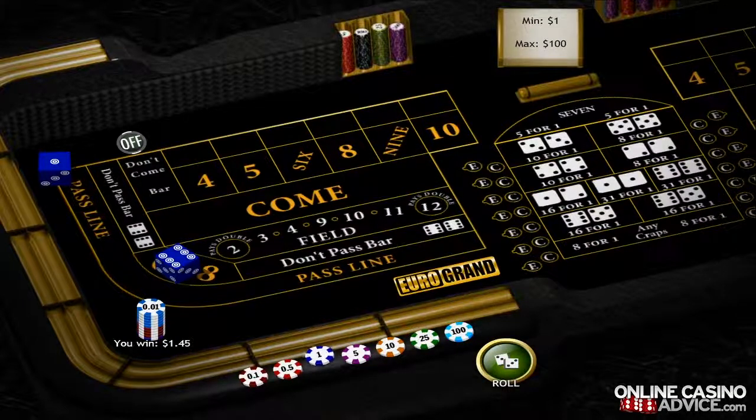Now let's place a field bet. You win a field bet if the next number rolled will be either a two, three, four, nine, ten, eleven, or twelve. If it's a five, six, seven, or eight, you'll lose.